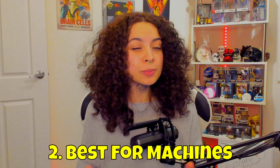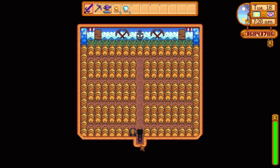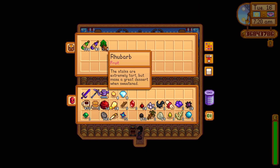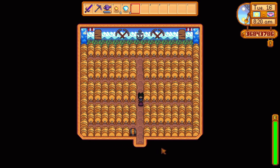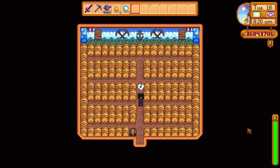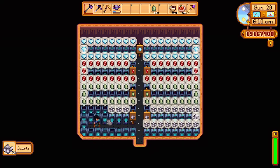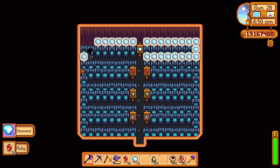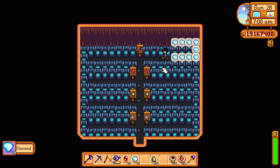My second shed idea is to maximize the space within the shed and place as many machines as I can. There are definitely some machines that benefit from having more of them rather than fewer. Machines such as kegs, preserve jars, and chrysalariums really benefit your playthrough when you have a bunch placed down. Using this layout makes every machine accessible to the character while also filling up the shed. This is my desired layout for machine-filled sheds in all of my playthroughs, so definitely consider this layout for your machines.